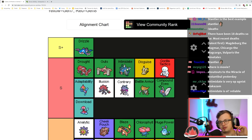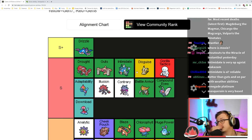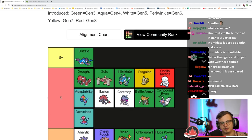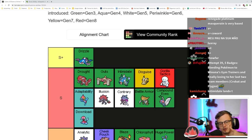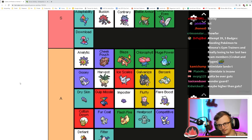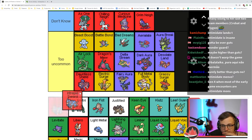Intimidate is definitely one of the things that makes Gyarados as good as it is. S plus? No — the only S plus ability is going to be Drizzle, because it's the only ability that completely changes the way you play. I think Guts and Intimidate are better than Drought, and I think Guts is better than Intimidate.